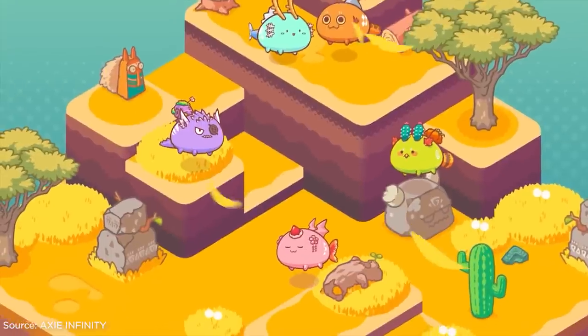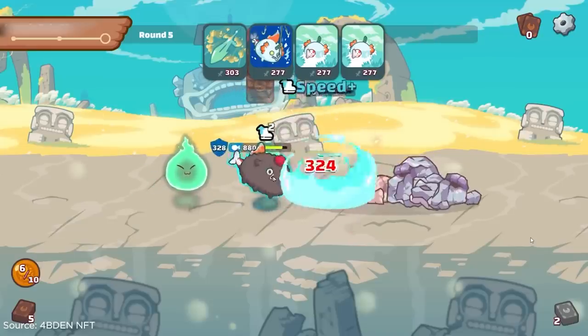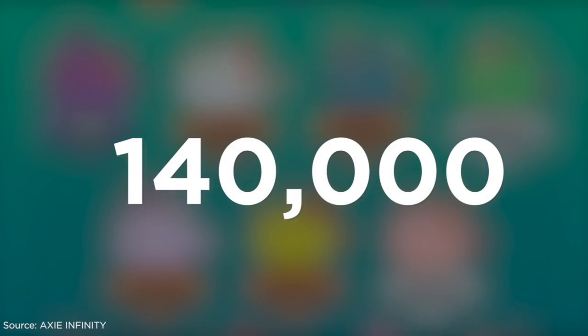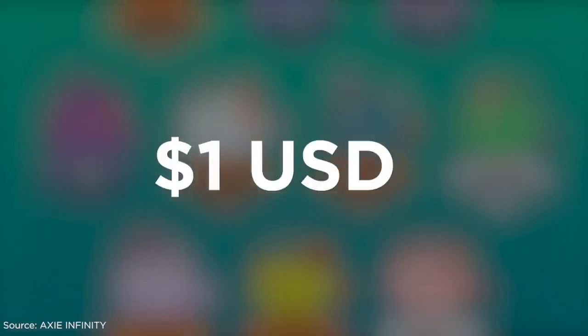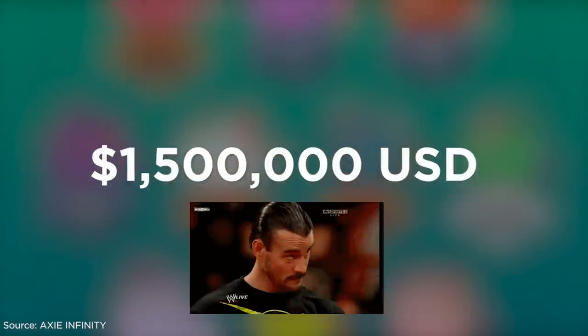It was noted that breeding is possible with SLP, but scholars are not able to do this — their job is to complete daily quests, fight PvP matches, and gain SLP. As of now, there are approximately 140,000 Axies globally. The price starts at $1, but the most expensive Axie ever sold went for 300 ETH, which is around $1.5 million. Cuteness does sell quite a lot.